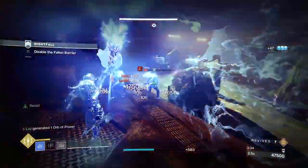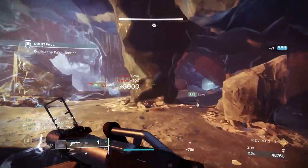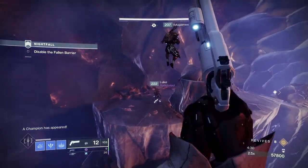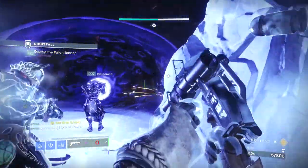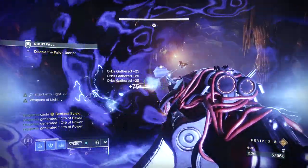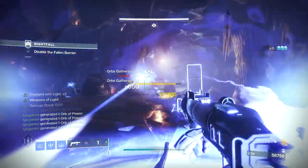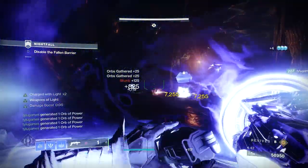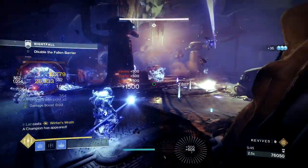Once the room is clear the energy barrier will despawn and you can go to the next room, which has the second of the mini bosses. Again, use this rock as cover and don't push up too far. Pop and rotate your banner shields here. Take out the mini boss and the Overload Champ as soon as you can. Clear the rest of the adds then push forward to spawn the next wave of enemies and another Barrier Servitor. Again, I'd pop my Stasis Super here to clear the adds while my teammates worked on the champ.